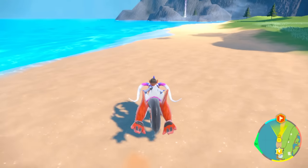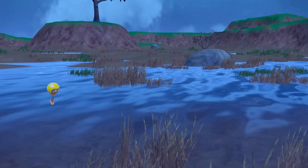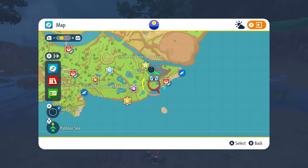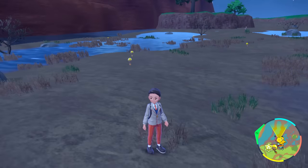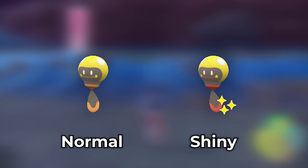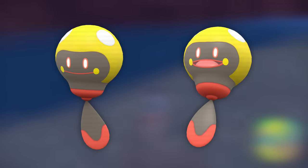If you want a cool Tad Bulb spot, this is going to be the swamp area in South Province Area 1. This is one of the harder shinies to notice because the tip of its tail has to be red. When you're paying attention to the shiny, make sure you're looking at that tail — that is so important to identify when looking at these. Also, if you're in this little river area here, they also spawn there as well.